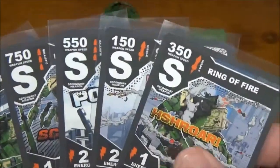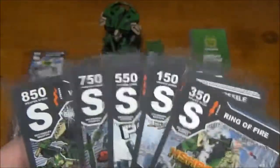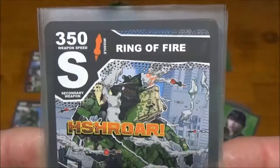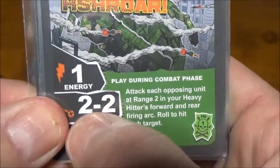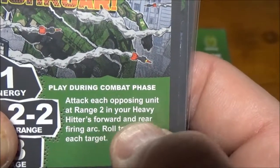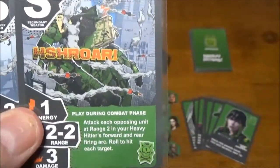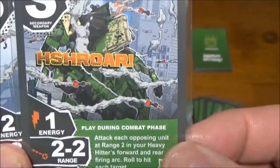For secondary weapons, we have two missiles, two ballistics, and a single energy weapon. Keep in mind when fighting Hammer Strike that they only have one energy weapon in their entire arsenal — so don't bother bringing energy defenses against them. First secondary is Ring of Fire: mediocre speed for a missile, one energy, range two to two — it affects everything at range two in a circle around you. Three damage, attacking each opposing unit at range two in your forward and rear arc. You roll to hit each individually, but it doesn't hit friendlies. It's an interesting weapon with a great energy-to-damage ratio against multiple targets.